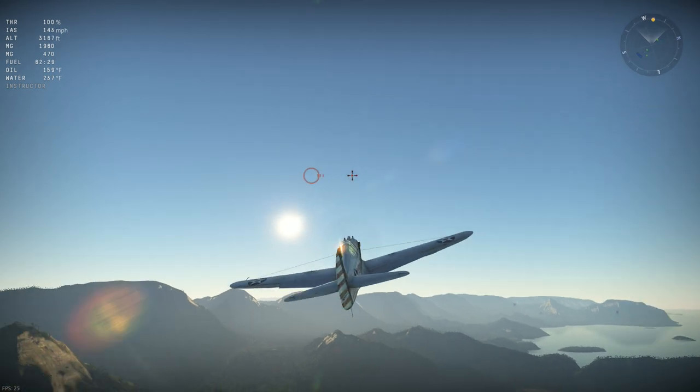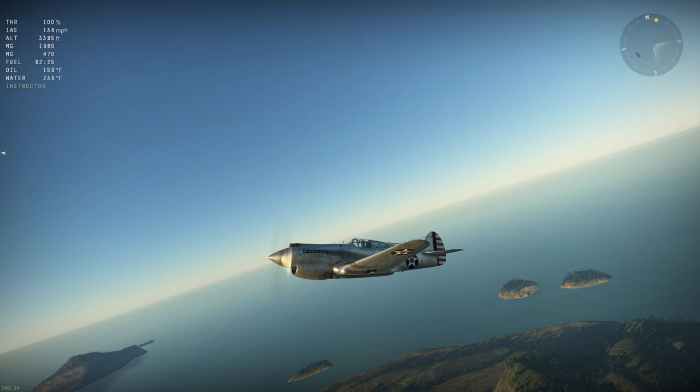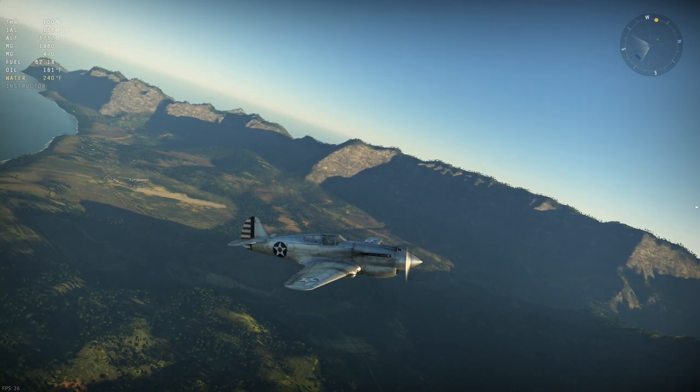One of the other things to note is this is actually the first plane that the Flying Tigers used. I think it was a B model — I don't even think it was a C. And then they had replaced them with Cs, and when the Es came out, they replaced them with Es. I think the Es came out around mid to late 1942.